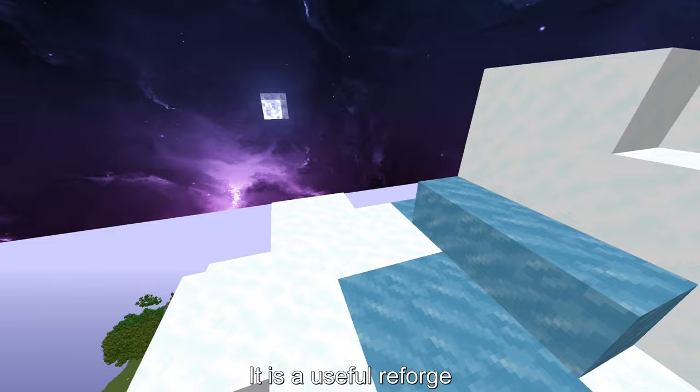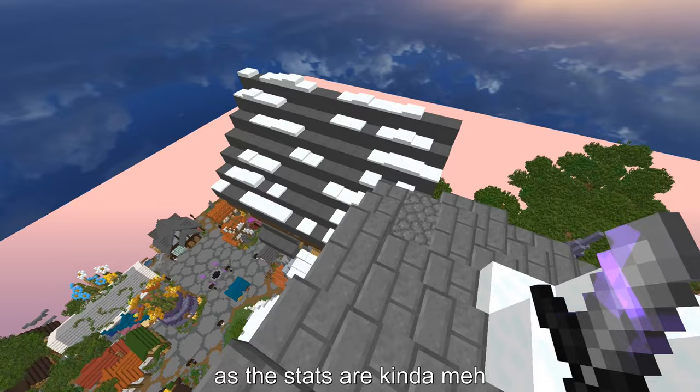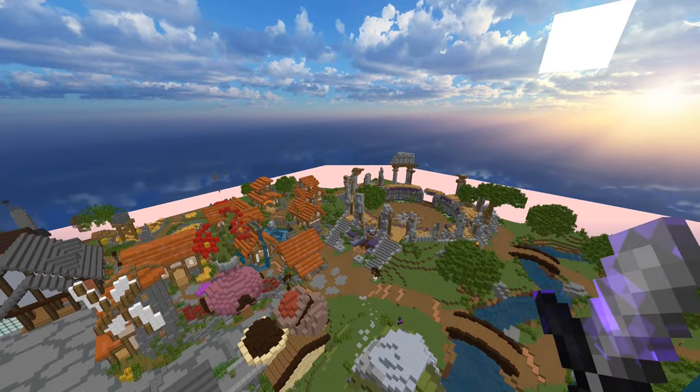Fireball — it is a useful reforge as it gives you attack speed and decent damage, but it is outclassed by another reforge. It drops from Sven's tier 3s and above. Hazmat Enderman — I don't think it is a powerful reforge as the stats are kinda meh, but if you want it, it drops from tier 3 world looms.